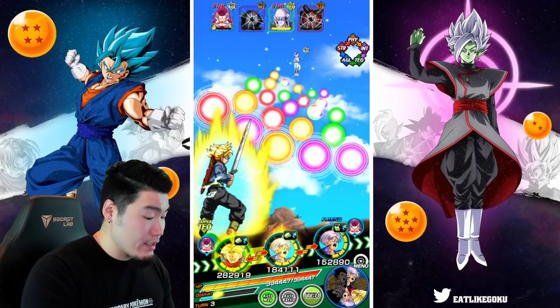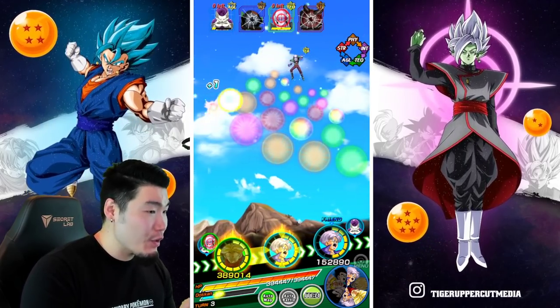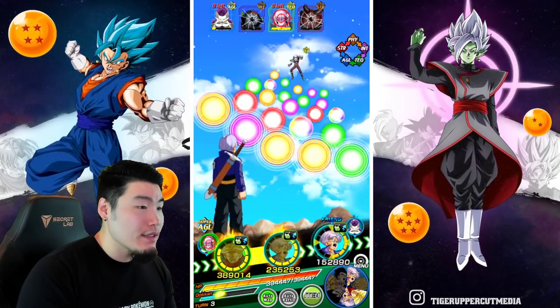All I really care about right now is getting two more attacks off with the friend Trunks. I messed up there — I was supposed to let the friend Trunks stay in rotation and take my Trunks out of rotation. So we're going to do a quick reset here.